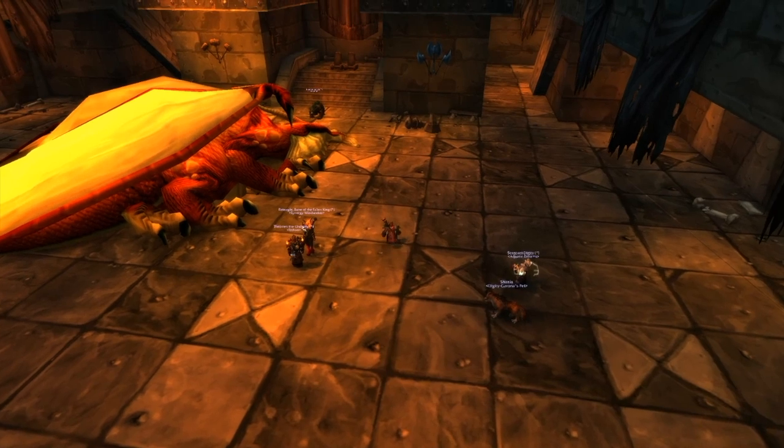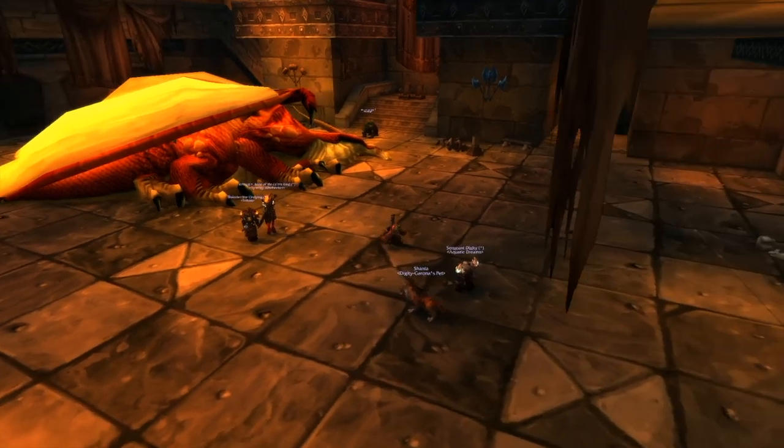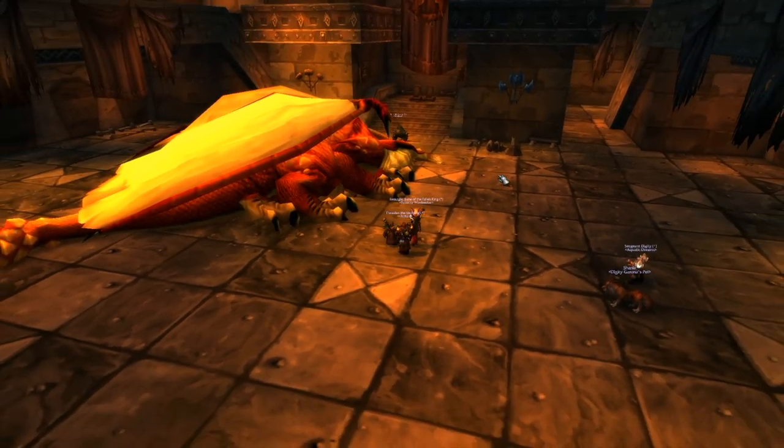Every third Burning Adrenaline gets dumped onto the current tank — the person with the highest threat on the boss. So you need to maintain proper aggro management, and your off-tanks need to be right behind the main tank in threat.